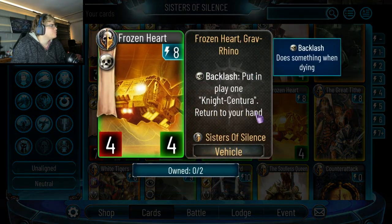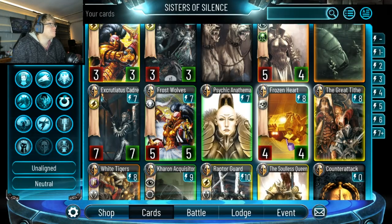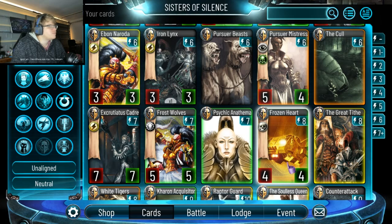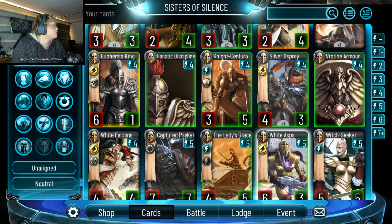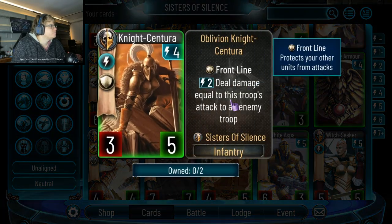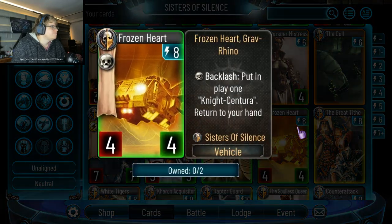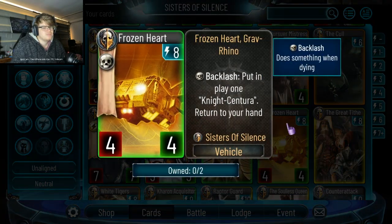Frozen Heart: backlash, put in play a Knight Centurion, return it to your hand. It's an 8-drop 4-4 — they've got so many cards that are just 6-shot 3-2, 6-shot 3-3, 8-drop 4-4. That's hard. It puts in play a Knight Centurion. I wish it was rally — if it was rally it might be okay. But it's too slow.